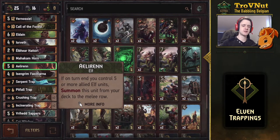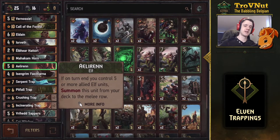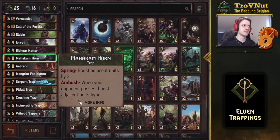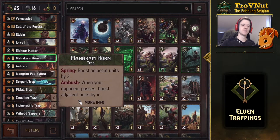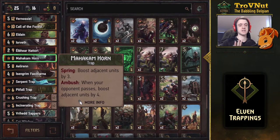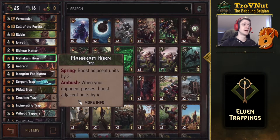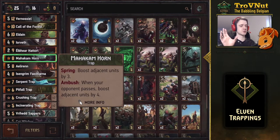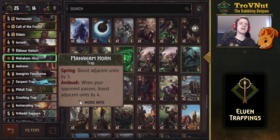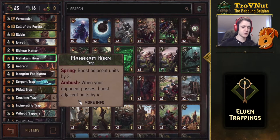In the first round you generally won't be playing that many elves because you're placing traps and confusing your opponent, so you might well save Lara Dorren for the final round. Then we have the Mahakam Horn — probably the trap that confuses opponents the most. If your opponent passes, you boost the adjacent units next to this trap by four. If you don't want to wait, you can spring it and boost by three instead — effectively an eight-for-eight if played correctly, with the hidden points potentially making your opponent miscalculate when to pass.